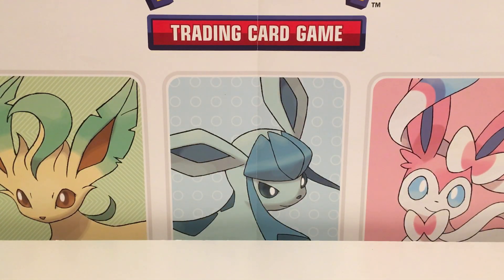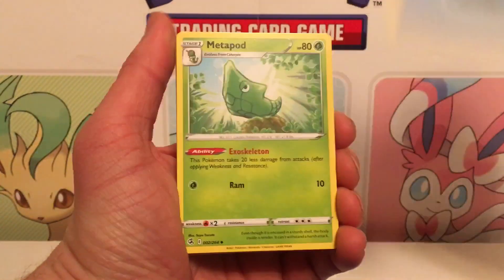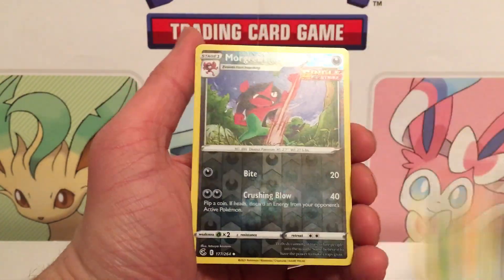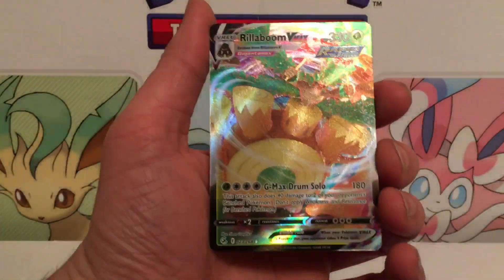I got the reverse holos and rares swapped around — there we go, that's better. The 10 code cards will be random, not just Fusion Strike. Some people like the newer code cards — I have a ton of them, like three ETBs full of code cards. I don't even know what I'm doing with them all. Oh wait — we got the Rillaboom VMAX! Wow, that box was good.